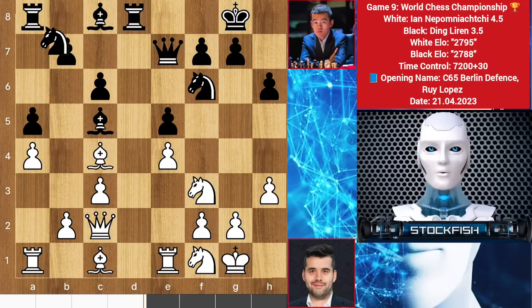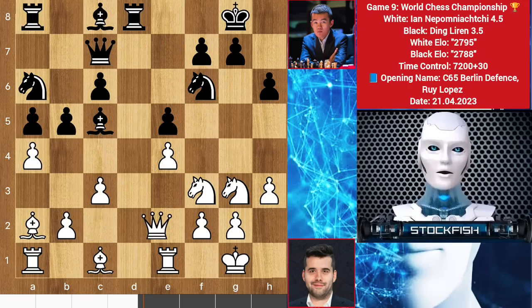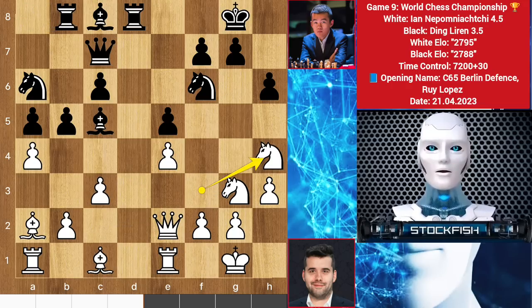Bishop here, knight A6, knight G3, and queen C7, bishop A2. Black can play D5 to grab some space on the queenside. Ding played this move D5. Queen E2, rook here, knight H4 — and here, if you give white some extra moves...